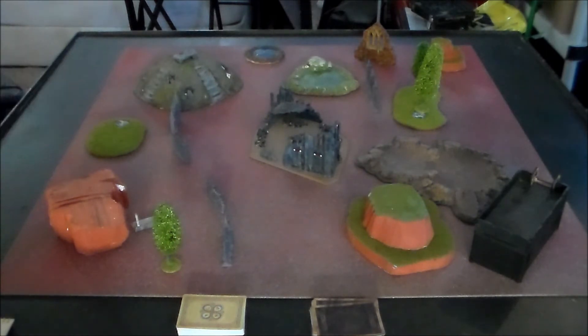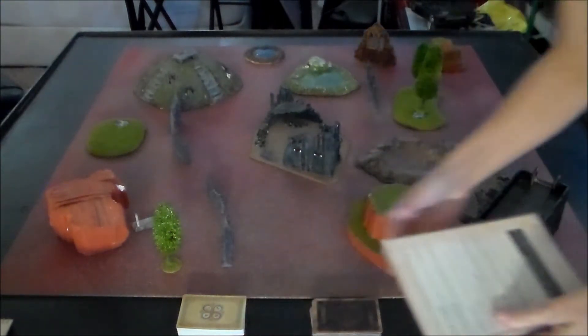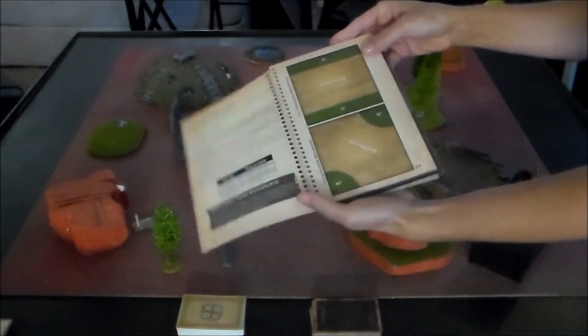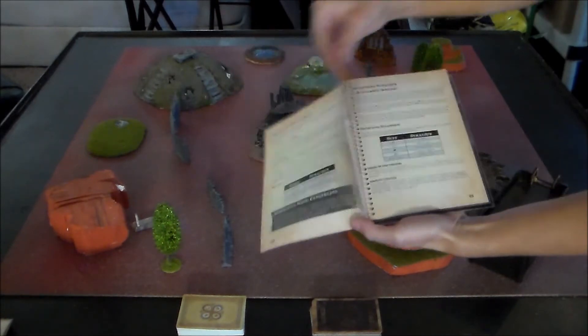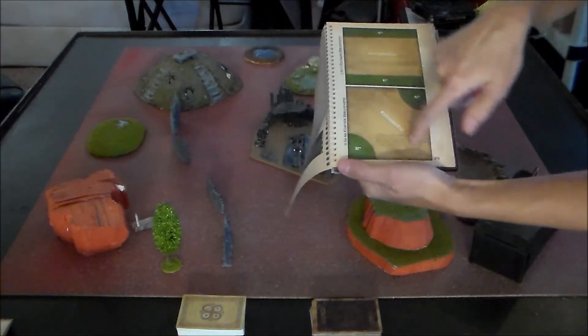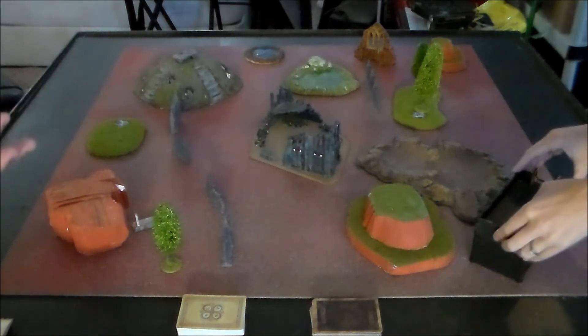Now that we've determined our encounter size at 50 soul stones, we announce our factions. I will be running Ten Thunders and I will be running Arcanists. As you see, the rest of this goes fairly quickly. Next step is to determine deployment — both players shuffle their deck, then one player flips the top card of their deck and consults the relevant chart. I got a 10, and there's a lovely diagram in the book. 10 is a corner deployment — we'll each have a 12-inch bubble in the corners and the center line will go diagonally across.